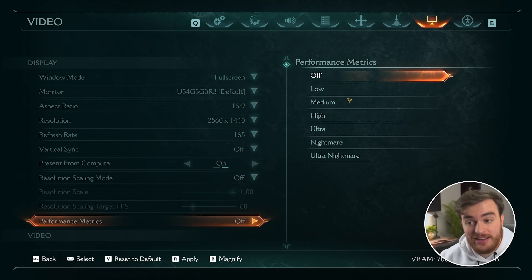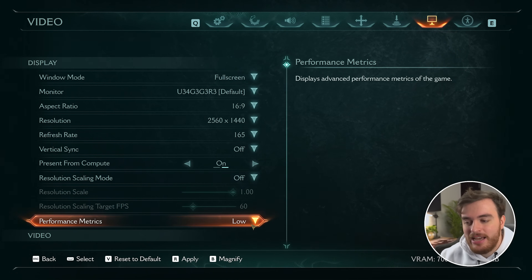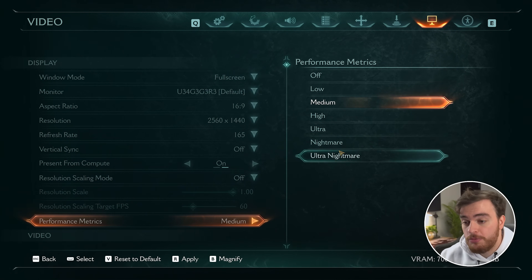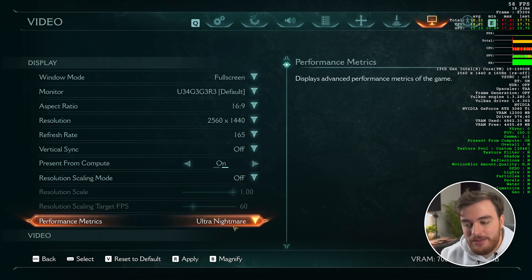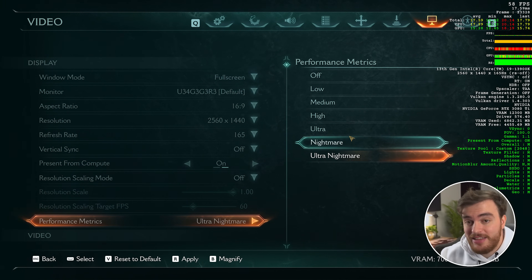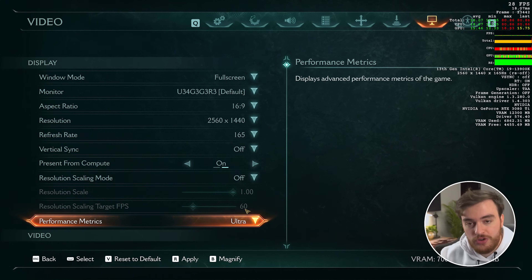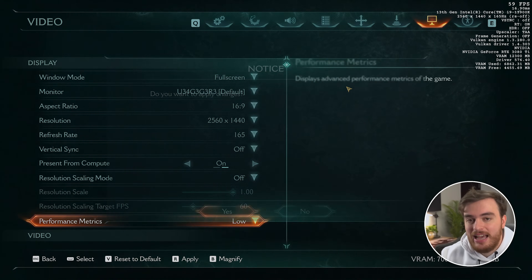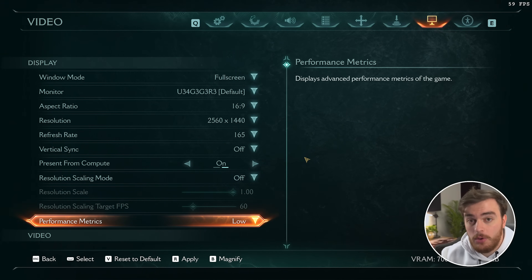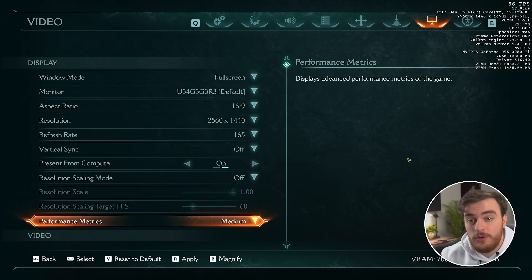For performance metrics, there are a ton of different options. The more hardcore you set your option here, the more information you'll see when you apply changes on the side of your screen. Ultra Nightmare provides a nightmare level of detail. Ultra gets rid of that green section. Medium gets rid of graphs for the most part, and low is really all you'll need in most cases — just a simple FPS counter. Medium, however, does give a lot more info, telling you things about ray tracing, HDR, what upscaler you're using, etc.